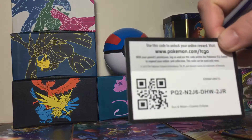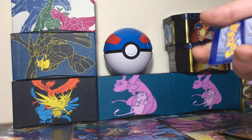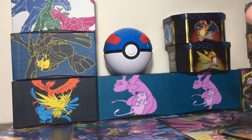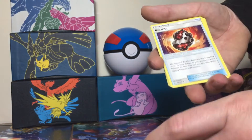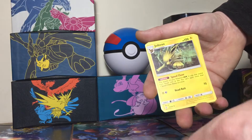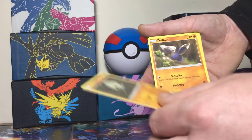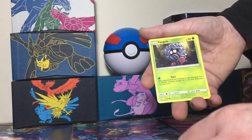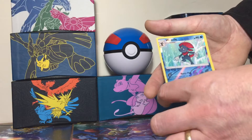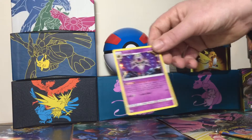Fourth pack everyone, let's go — good luck. And they've given us fighting energy. We've got a Beastie, a Lily, a Jolteon, a Cosmog, a Pangoro, a Drillbur, a Tangela, an Eevee, a Weavile, and a very nice card — a Lulala.